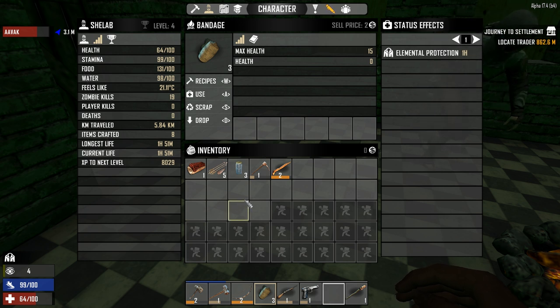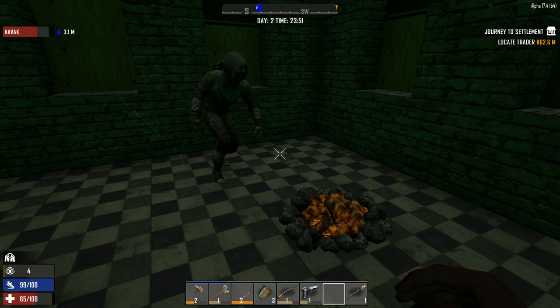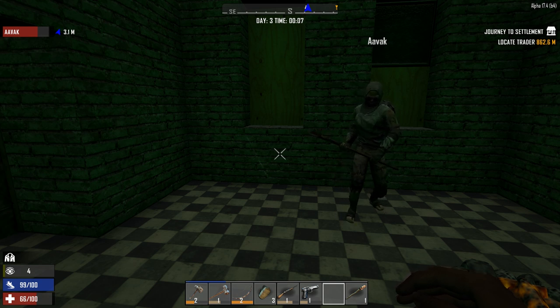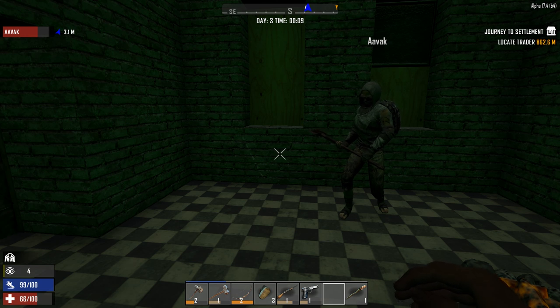A beaker would go in here as well and would allow us to do some chemistry — antibiotics for example need a beaker, along with moldy bread, nitrate powder, and boiled water. I could make some tea — I should have thought to do that, it would have been much better. These candles are delightful — they take a bit more prep since you need fat first, but they cast decent light and are practically silent, which is much better for stealthy nights.